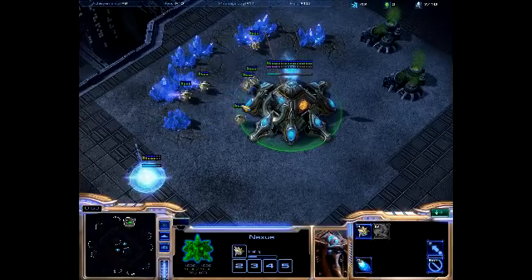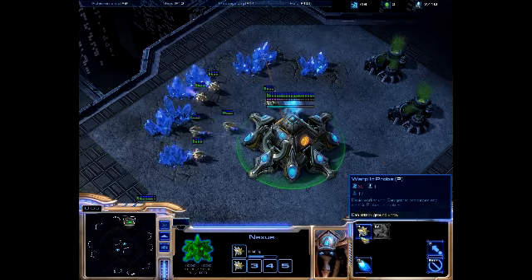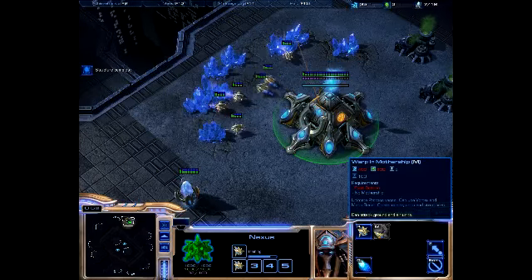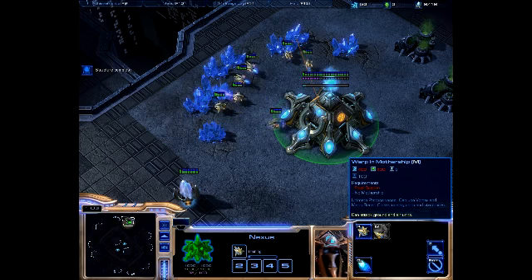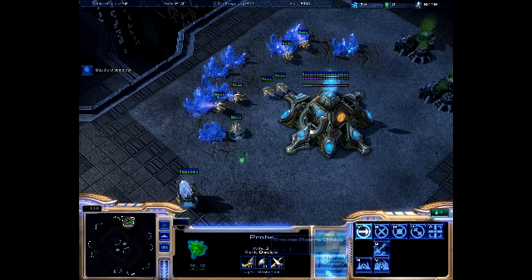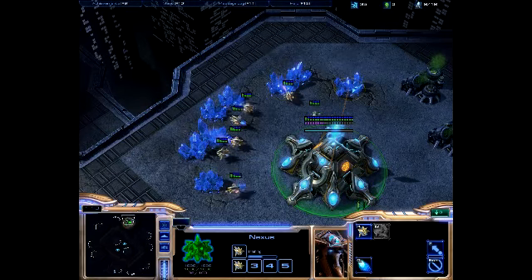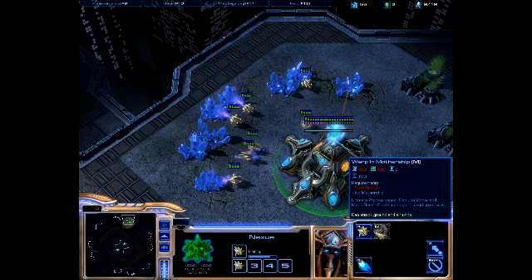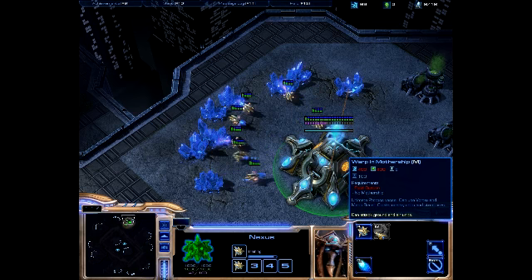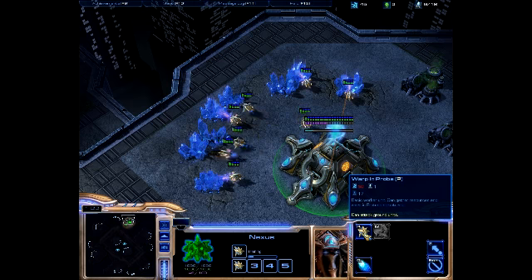This is the main building that the Protoss use throughout the entire game. It can train additional probes, which I'm doing right now. And eventually it can build what's called a mothership — it's the mothership of the Protoss fleet. It's the ultimate Protoss vessel, so it's very powerful, but also kind of squishy and weak, meaning it doesn't have a lot of health or damage resistance.